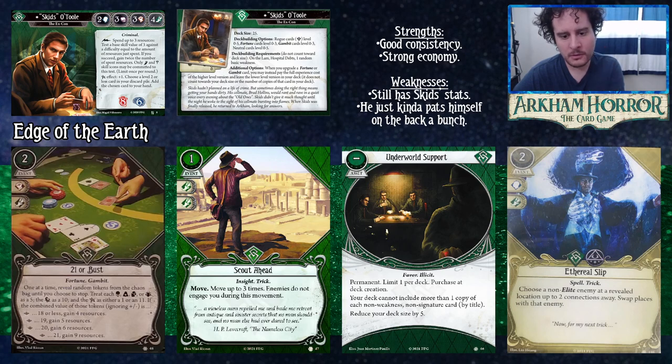The last card is level zero Swap Places — a two cost event that commits for Intellect and Agility. It's a Spell and Trick: choose a non-elite enemy at a revealed location up to two locations away and swap places with that enemy. It's a fun card — in most cases Scout Ahead is probably better, but it has niche applications. For example, in two-player if you're the main fighter and your partner is the clue getter, you can dump a tough non-elite monster two locations away and continue on your way. It's almost an evasion card, almost a movement card, but not quite either, and the symbols aren't great.